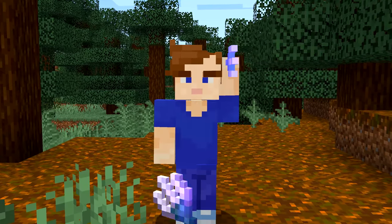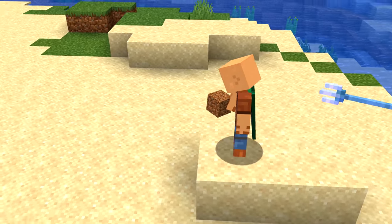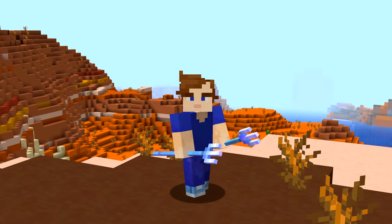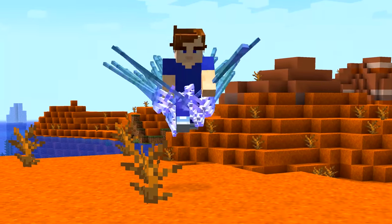Number ten: tridents with loyalty are very clingy. Throwing one and then filling up your inventory so you can't pick it up will make it float in the air and follow you around. To a bystander, this looks pretty cool. You can also do something that feels illegal with this — if you're up for the challenge, throwing loads of these will make a circle around you.